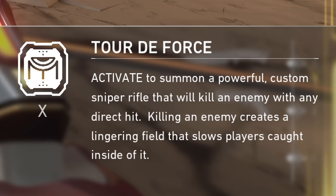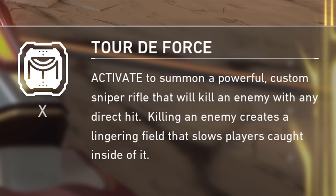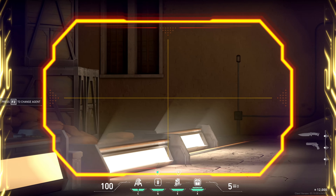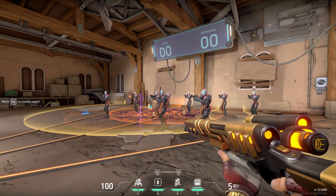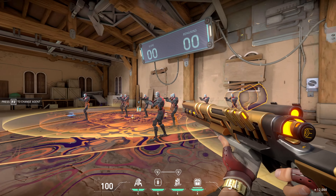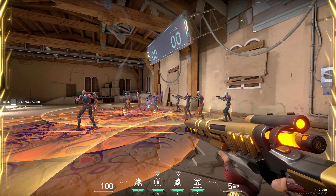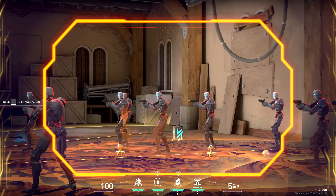Then we have Chamber's ultimate, Tour de Force — activate to summon a powerful custom sniper rifle that will kill an enemy with any direct hit. Killing an enemy creates a lingering field that slows players caught inside of it. And that's this right here — look at that slow field. So every enemy he kills creates a slow field, that's pretty insane.